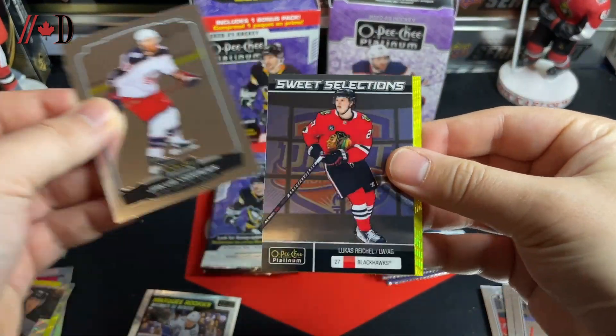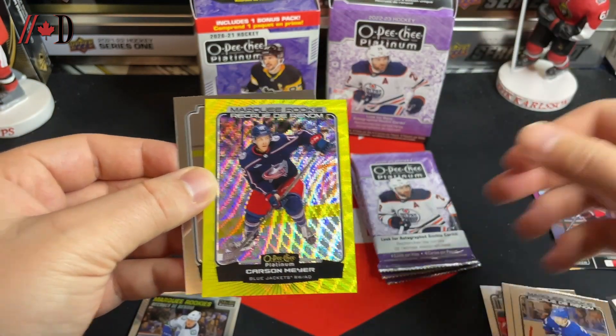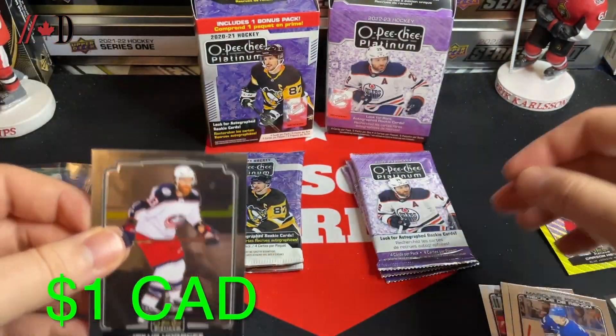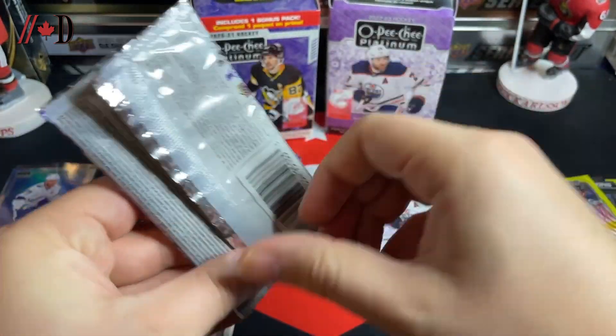Back over to 22-23 — we've got a murky rookie of Nick Abruzese, a Jacob Vorcak sweet selections, a Lucas Reichel rookie card — very nice — and a murky rookie of Carson Meyer on the neon yellow surge. Not too shabby there either.